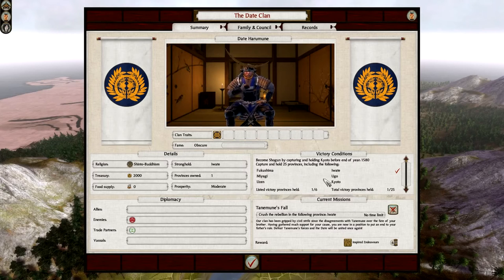Below that we have missions which can be issued to you — you can cancel them if you want, but most are easy enough to do. Our fame is currently obscure because we just started. The more battles you win and the more honour you gain, the higher your fame increases. Once you get to the top, realm divide happens — all factions declare war on you, making the endgame much more challenging. We also have our religion listed as Shinto Buddhism; if you're a Christian clan and have Shinto Buddhism buildings, or vice versa, you may get trouble in your province.